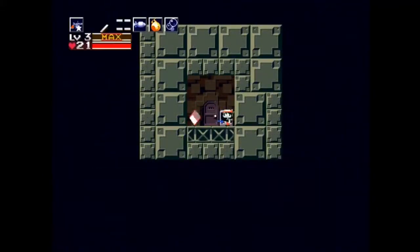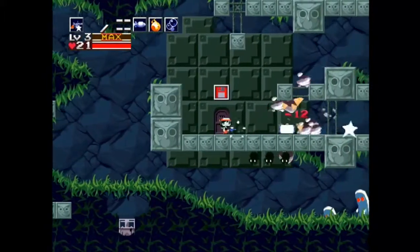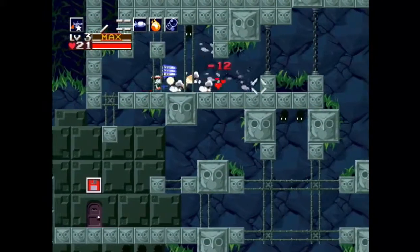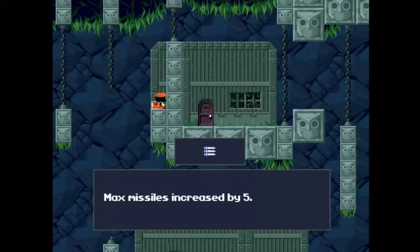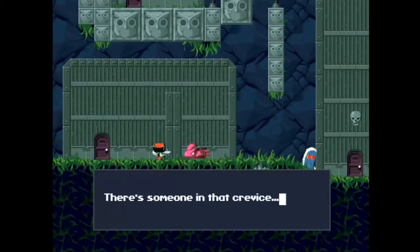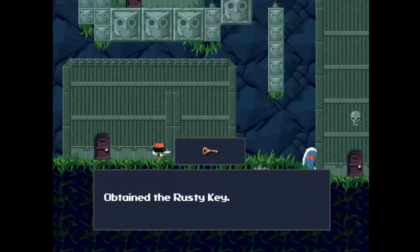This is just your save and refill room. Be careful about the frog here — if you don't pay attention to him, he can get you. We got a treasure chest with a max missile increase, so we can now have 15 missiles instead of only 10. There's someone in the crevice. 'Hey you, boy! I need to get out of here. Would you please help me?' Sure, why not. So we obtained a rusty key. 'Go ahead and use it, if you can.'